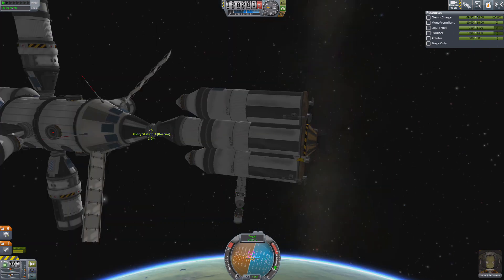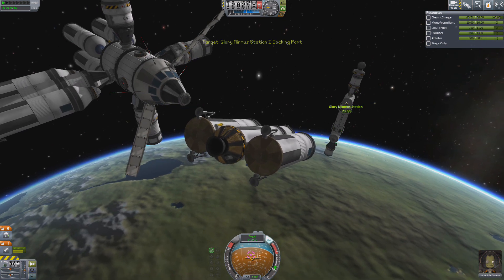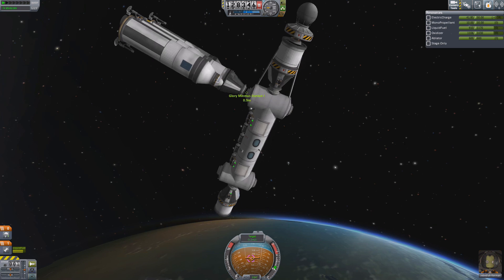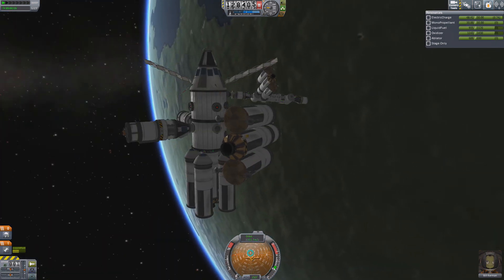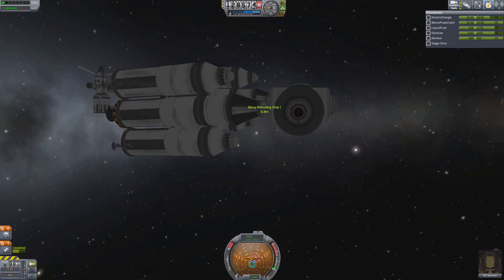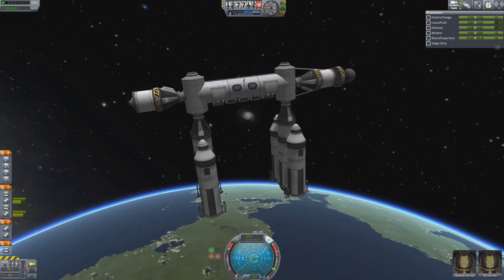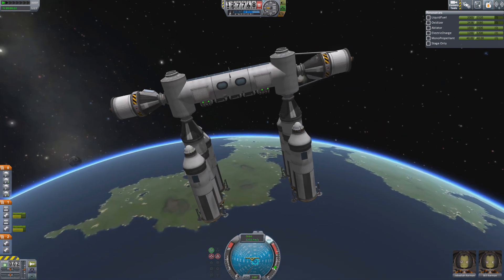I won't dock, just park the bridge next to it. Now docking the refueling ships to the bridge — I hope my craft design on the ground was right and the ship won't spin out of control. Slowly… that was the first one. Now Bill, who is no pilot and is pointing in the right direction, proves a little more difficult. But he does it — maybe the other way around… and here it goes. Goodbye probe core, I don't need you anymore. That's quite a nice ship, or station, for that matter.